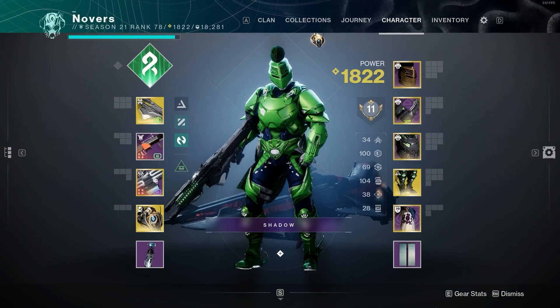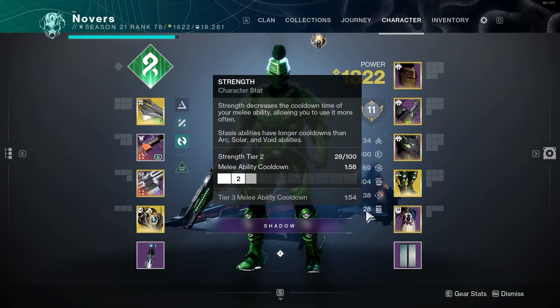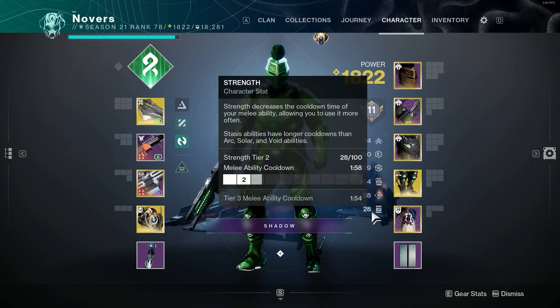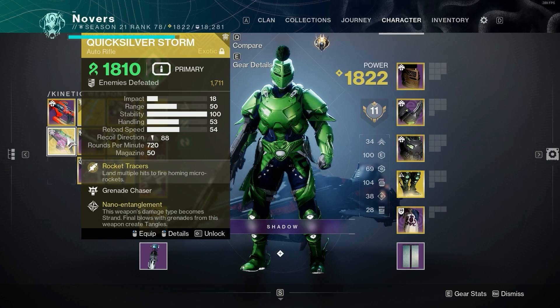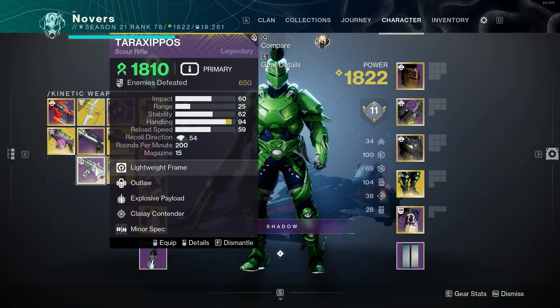Three stats I would recommend building into for this build would be Resilience, Discipline, and Strength. Resilience is great for generating your barricade pretty quickly, Discipline for your grenade, and Strength for your melee abilities. With this build, our main weapon will be the Navigator, but a few other weapons I'd recommend are Quicksilver Storm, which is great for generating tangles for woven mail, Final Warning, which has pretty high damage output, and Taraxippos.